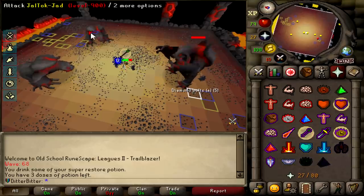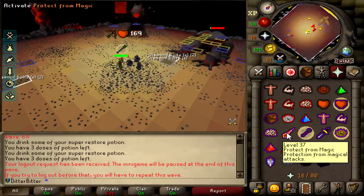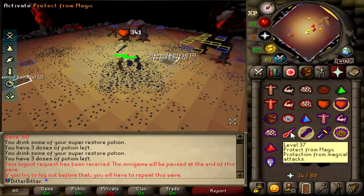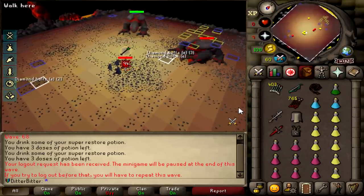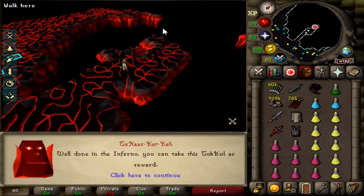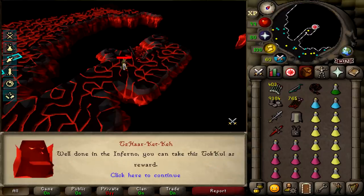First triple jad down. The second jad took so long to go down that I misclicked and missed the prayer switch. I even hovered my brew but I don't know why I didn't click it - a little bit of brain lag. Unfortunately we did not make it to Zuk on our first attempt. We made it to triples and I was very disappointed with that. Time to do a farm run and get right back into it.